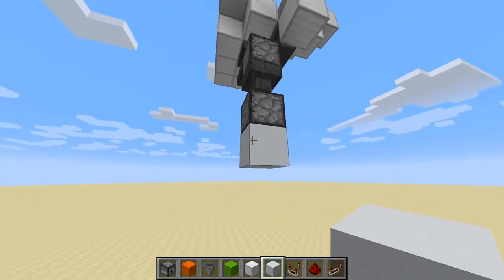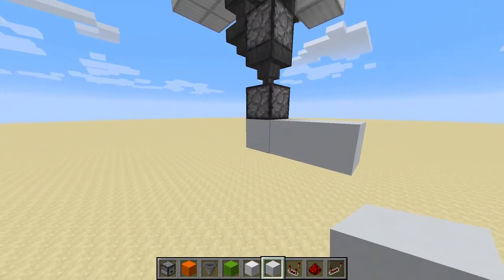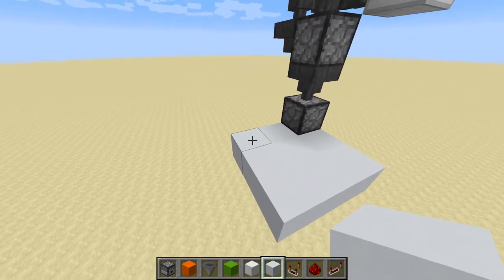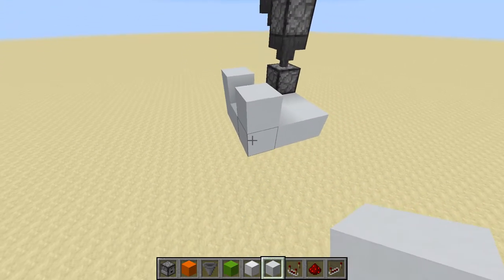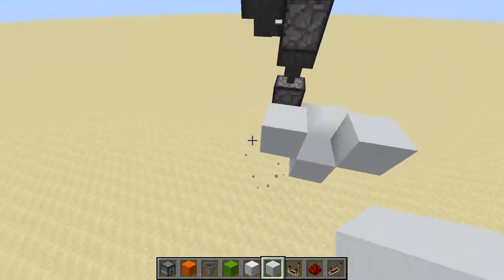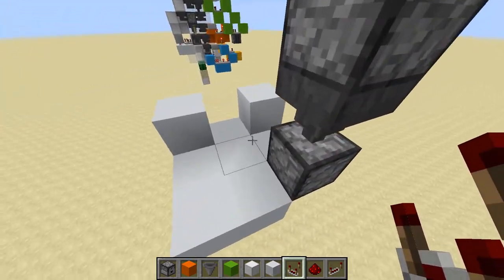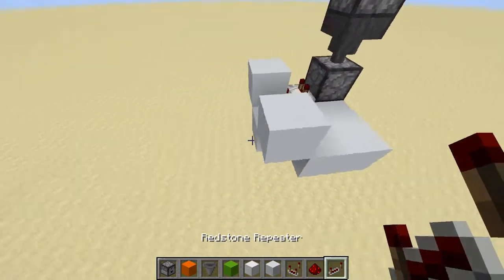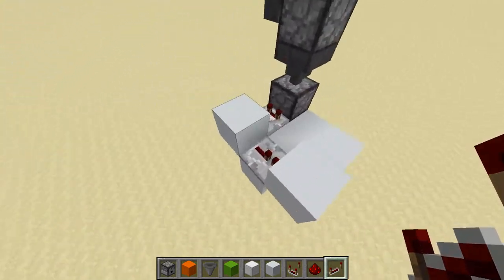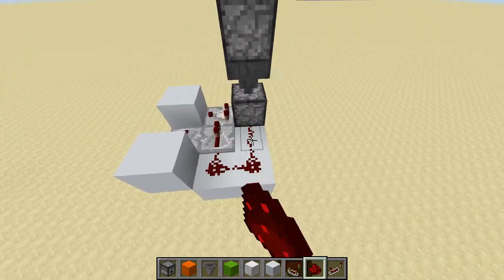Place a block underneath that dropper, come out two blocks toward the front of the AFK Fisher and two on this side, then fill those in. Place a block there and a block there, and delete the block underneath and the one under the dropper. Grab a comparator, place it leading into that block, then a repeater leading from this block into the other one, and a repeater leading into the comparator. Put dust there, there, and there.